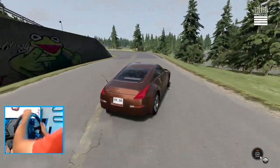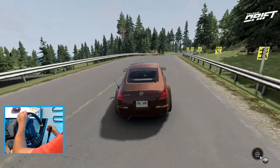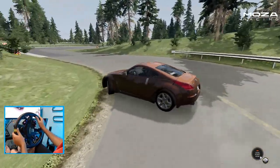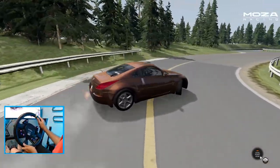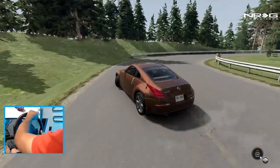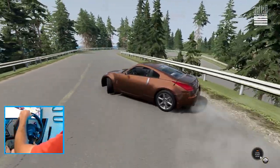Oh yeah, that helps — we had the strength at lock way too high. Now it feels pretty nice. It's a little wall tap, so the bumper flexes just ever so slightly. This car feels so good. There's a little bit of a bind up on lock — I think that might just be a characteristic of the car.